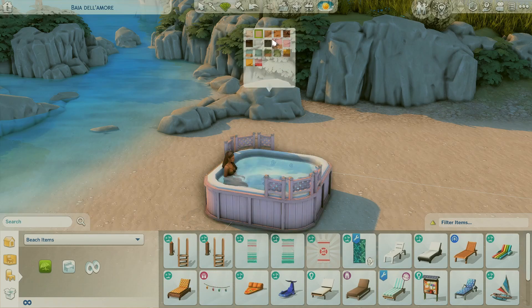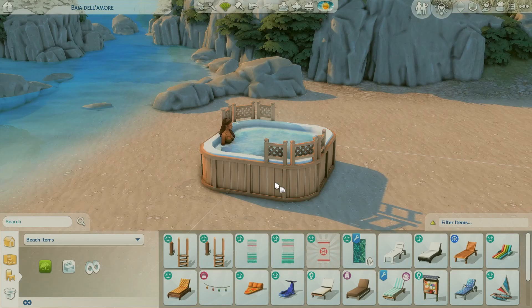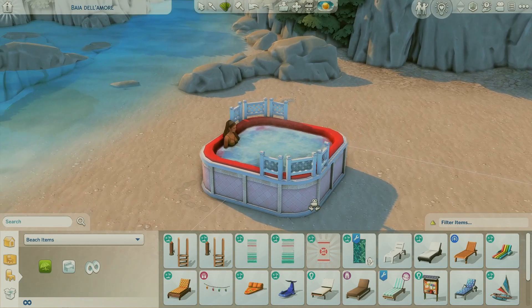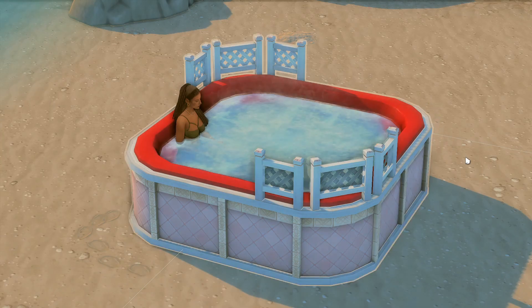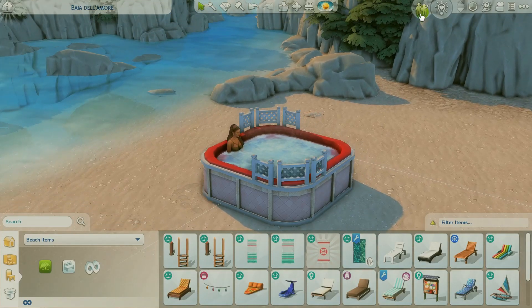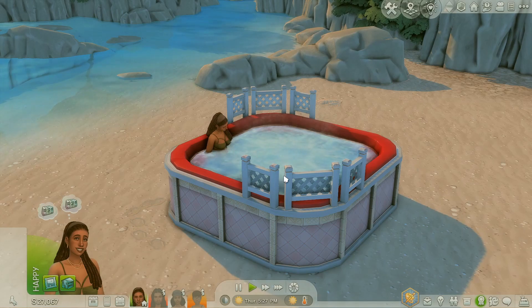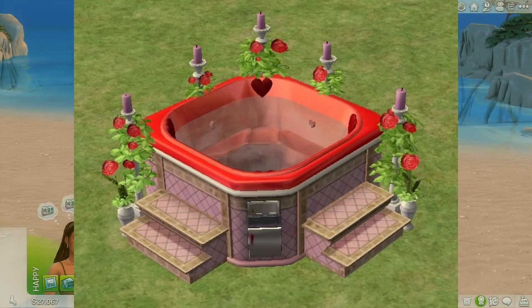In The Sims 2, if your Sims reached a certain level of their aspiration, they were able to buy this out of their aspiration rewards — you had to get to a certain point to unlock it.